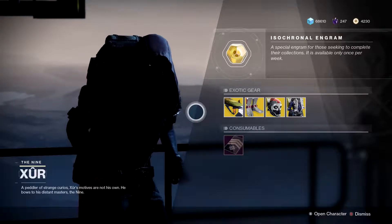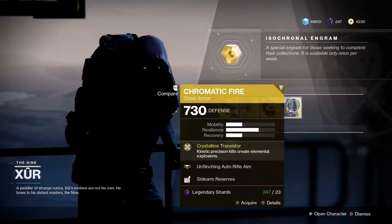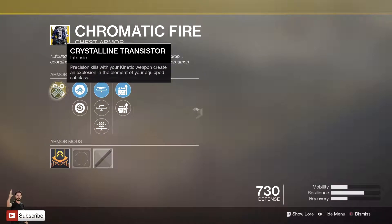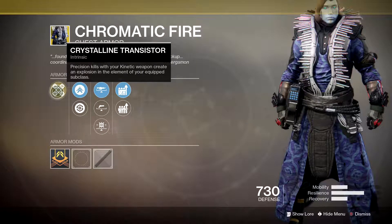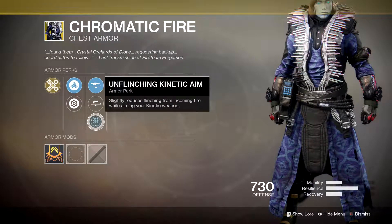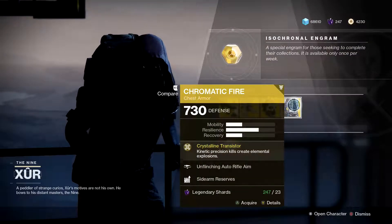All righty Xur, this week we're not actually in too bad of a blunder. Let's start things off with something pretty freaking cool — the Chromatic Fire for the Warlock, 23 legendary shards for this pretty freaking OP exotic. Main perk is called Crystalline Transistor: precision kills with your kinetic weapon create an explosion in the element of your equipped subclass, whether it be Void, Solar, or Arc — seriously beastly. Secondary perks: unflinching auto-rifle aim, unflinching hand cannon aim, and unflinching kinetic aim, plus sidearm reserves and submachine gun reserves. Pretty nice — pick it up, 23 legendary shards if you haven't got it for your Warlock.